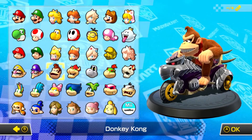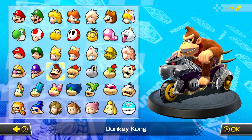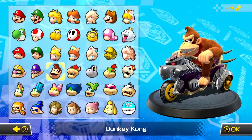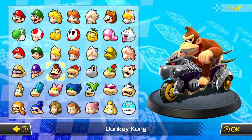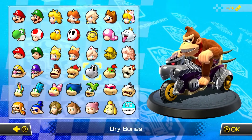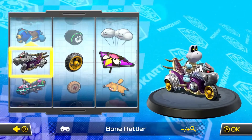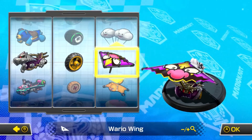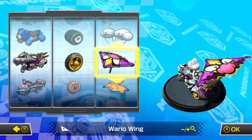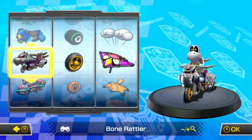Hey internet, I'm Mike Bryce and welcome back to more of the Mario Kart 8 200cc playthrough. Today we're going to be taking on the Banana Cup and I thought it'd be appropriate to use Dry Bones for this cup. The cart combination I'm using is the Bone Rattler, the Metal Tires, and the Wario Wing. I thought this was a pretty badass looking cart combination and kind of fits Dry Bones, especially the Bone Rattler.